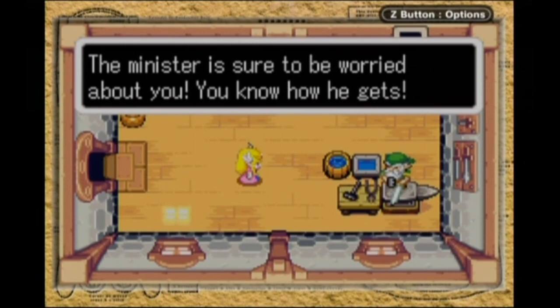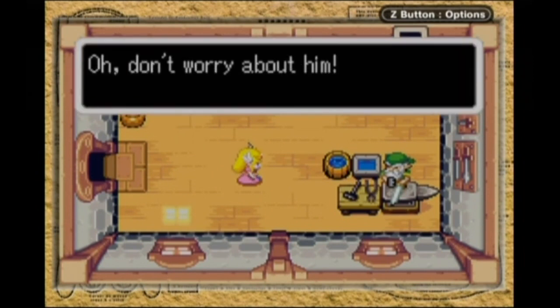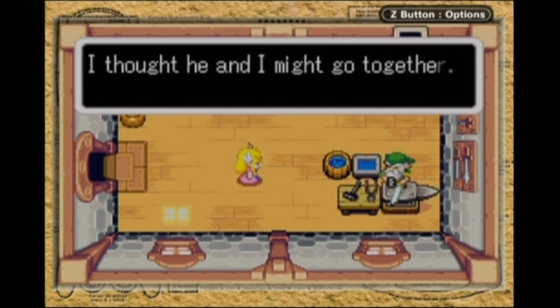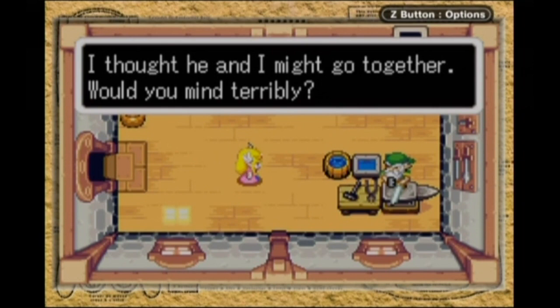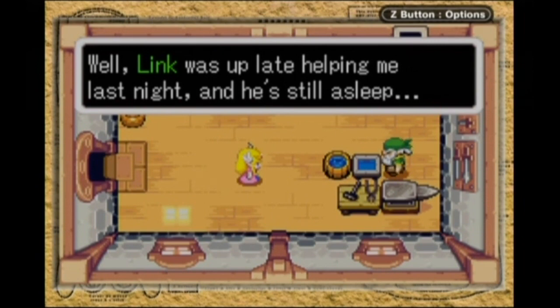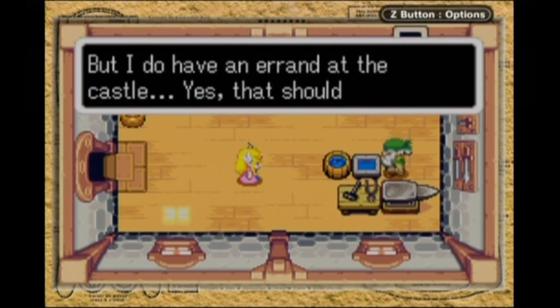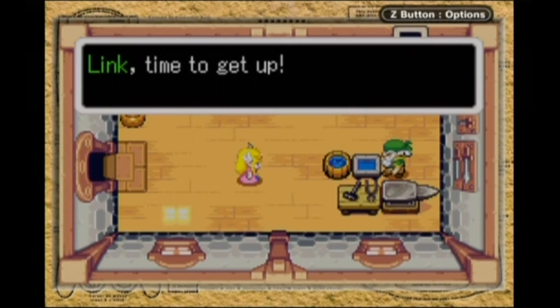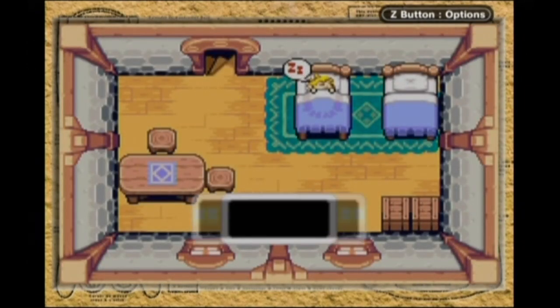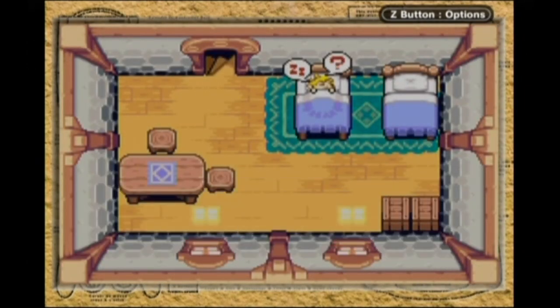Zelda's escaped the castle! Where's Link? Link and Zelda know each other in this game at the very start — that's a nice little twist. The annual Picori Festival. Aww, childhood friends. It's really interesting hearing this song at the start of a Zelda game and not at the end.